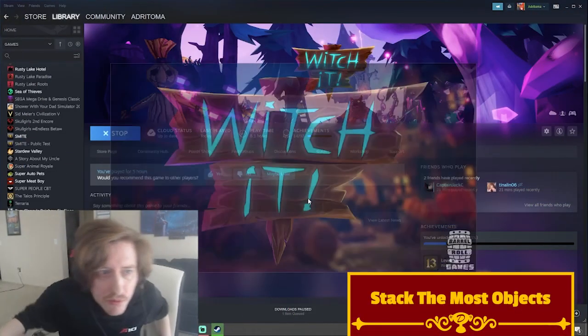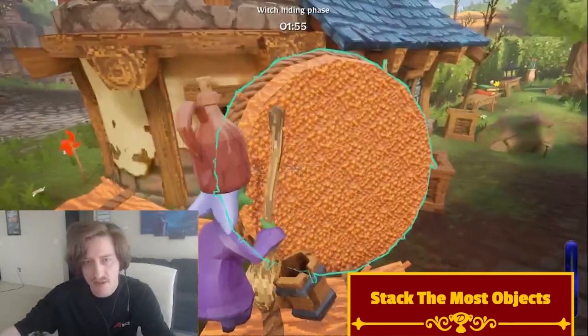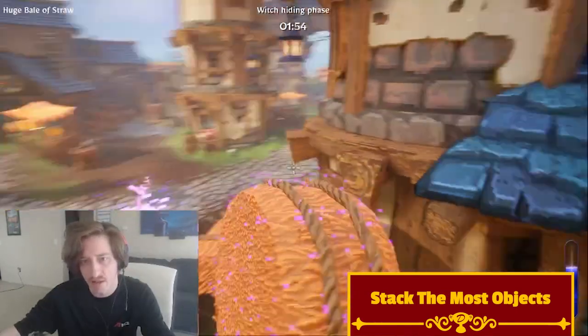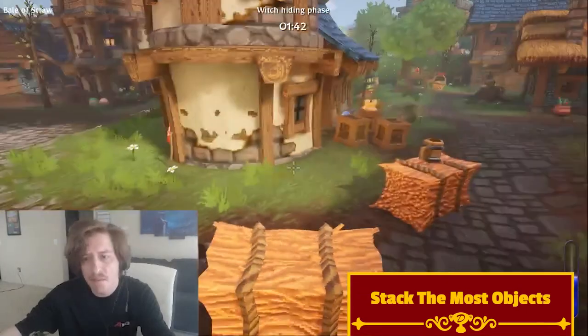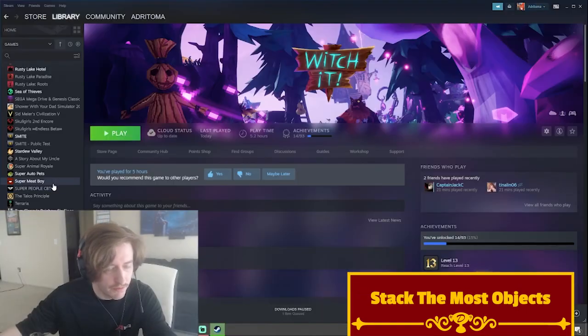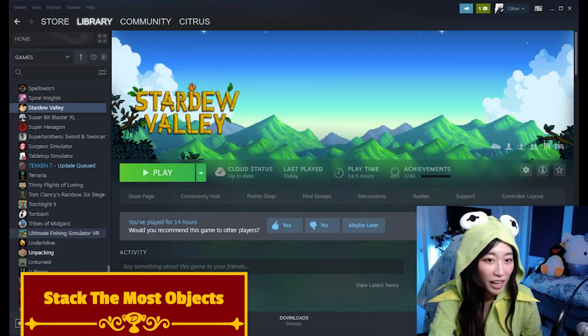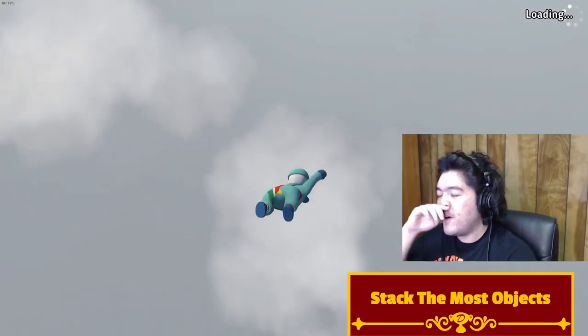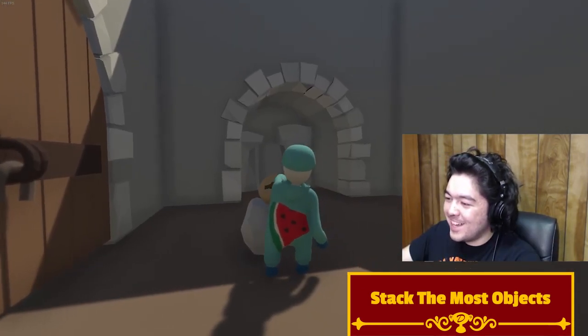We'll take a look at how it went here. We kind of floundered with Witchit on the first one - go back to our roots. This will be what we stack everything on. I do believe this is physics-enabled. Oh wait, it disappears when I use this. Witchit, you have failed us again, massively. I was thinking maybe Human Fall Flat - can you stack stuff? We need to find like two boxes and just stack them on top of each other. One object. Two objects!